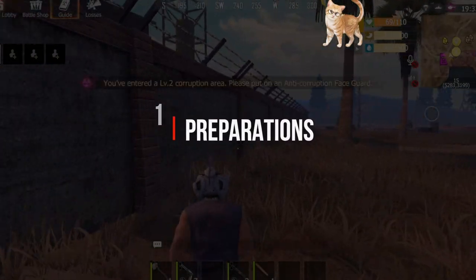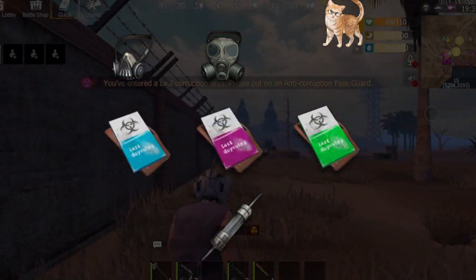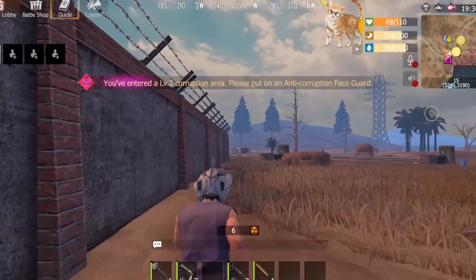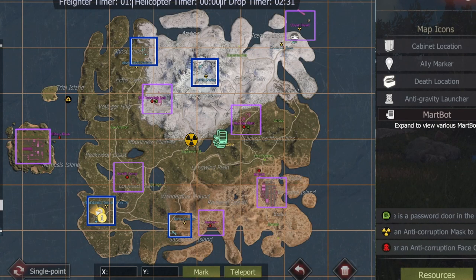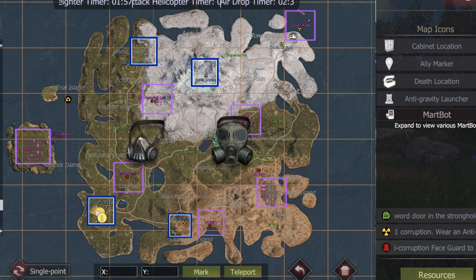In most cases, anti-corruption gear, corrupted chips and resistance wires are necessary. Since card rooms are scattered in radiation zones, anti-corruption gear is needed to provide a certain level of protection during your exploration.